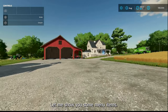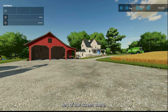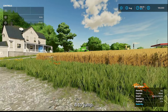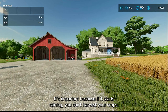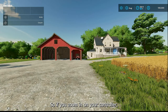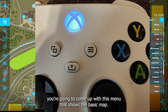Let me show you some menu items. There are help prompts on the top left of the screen — press A to jump and Y to crouch. The top right shows the weather, which is important because if it starts raining you can't harvest your crops. It also shows the time and your time lapse — currently at five times. Press the three-lines menu button on your controller and you'll get the main menu with a basic map. Use the left and right triggers to zoom in and out.